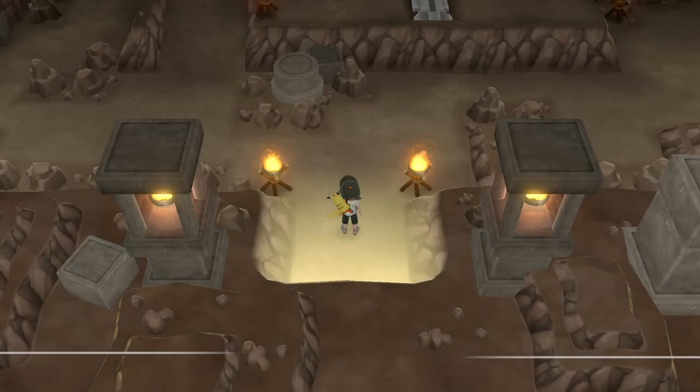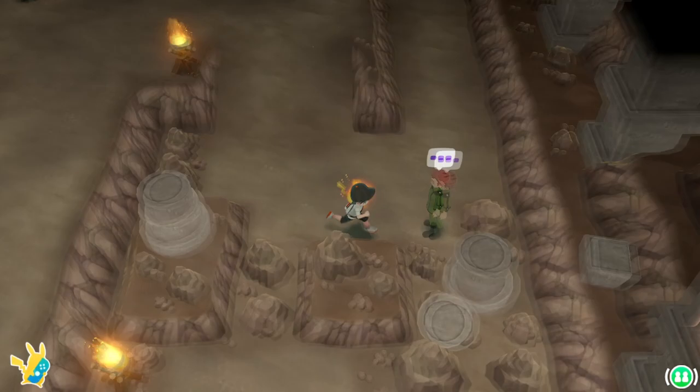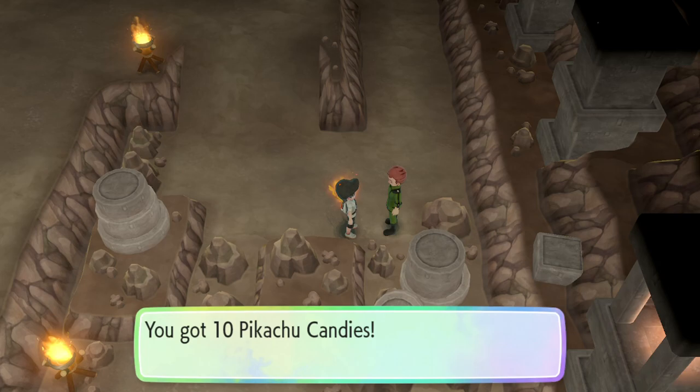Using all of our new badges to make our way through Route 23, we arrive at Victory Road. After walking through the entrance, we head to the right and use Strong Push to move the boulder onto the button. Moving past the barrier and staying to the right, we find a coach trainer that will give us 10 candies for our partner Pokémon once we beat him.